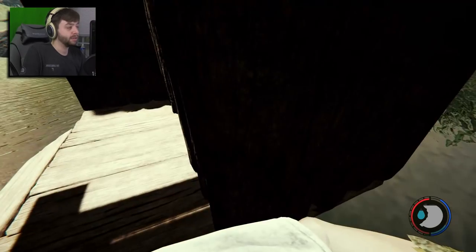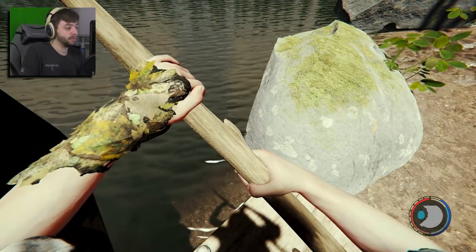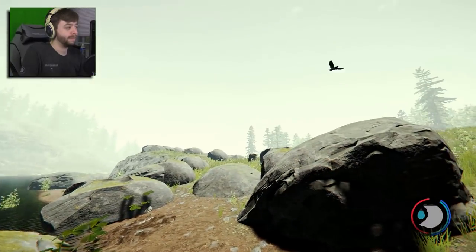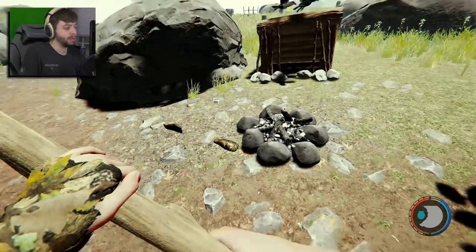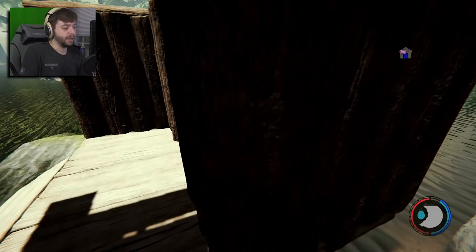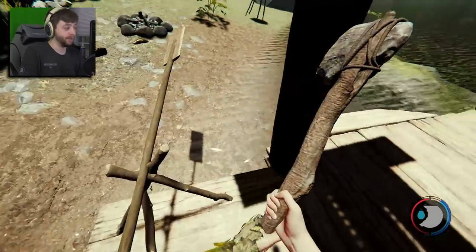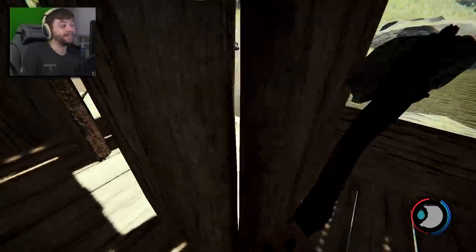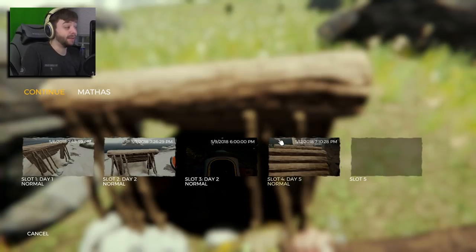I can rotate it and everything. Can I not move it though? Did I mess it up? Clicking will row — alright. Here's our home everybody. No bed, not furnished, we can't save it here yet. But we're getting there, slowly but surely. We're stopping here.